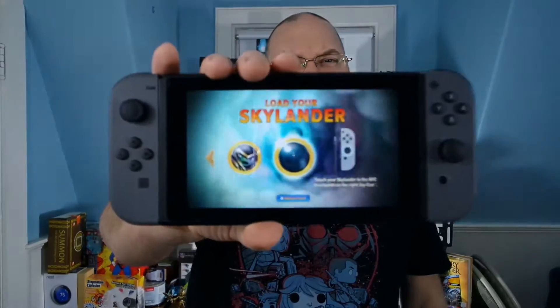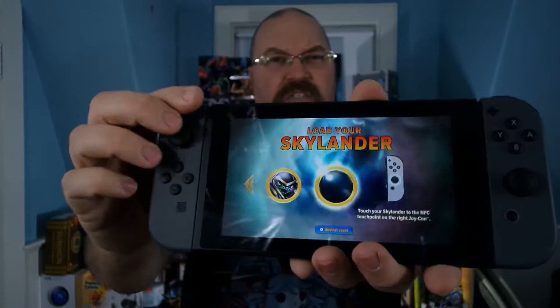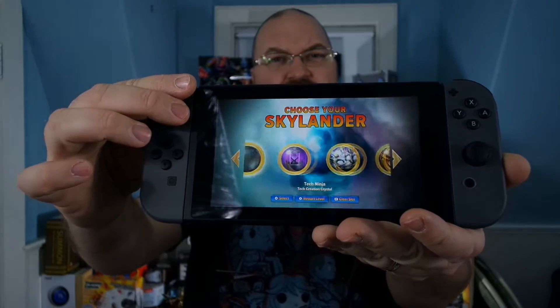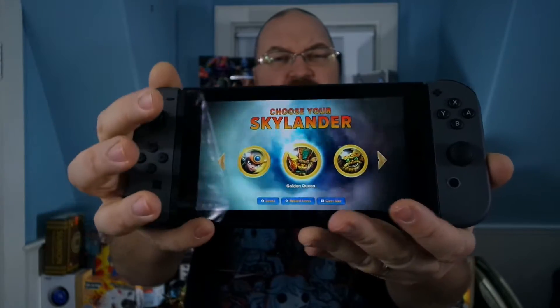This morning I actually got up and opened up my Skylanders so that I could... I took all of my Skylanders Imaginators — both the Senseis, the Imaginator Creation Crystals, and the Villains — and loaded them all into my Nintendo Switch. Now, if I go to the other side and go back through, I can choose any one of my characters and pull them into the game.